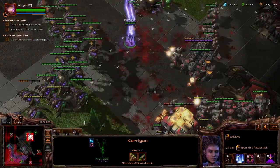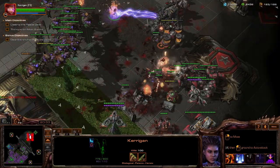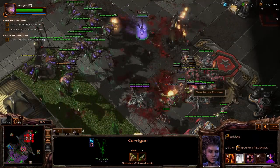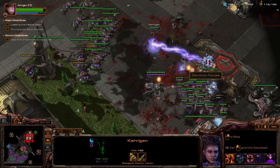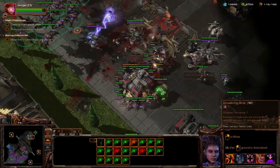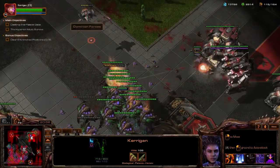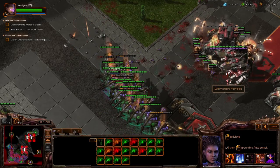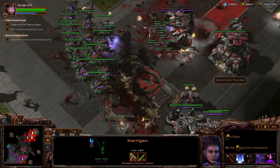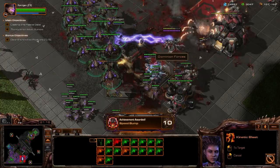My Drop Pods are almost off cooldown again, but it ends up not even being very close. Just make sure you have Kerrigan stand on top of the Vikings, keeping them off your Broodlords, and it won't be a problem. I'm killing more than is necessary, but you can see how quickly the Broodlords just eat this stuff alive. Piece of cake.